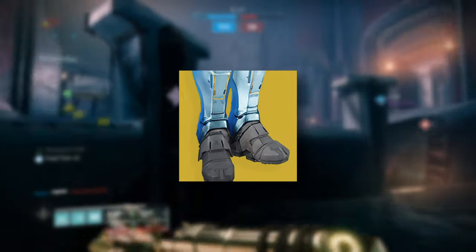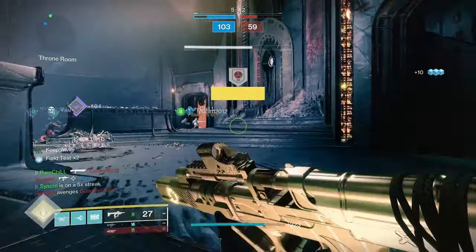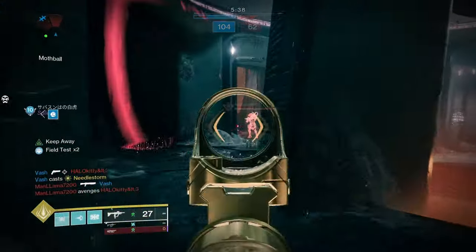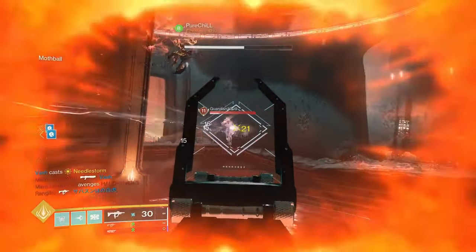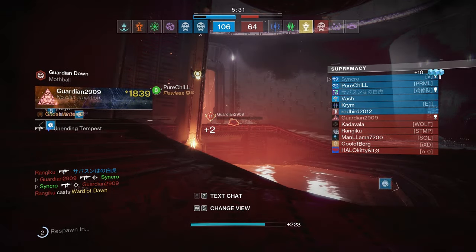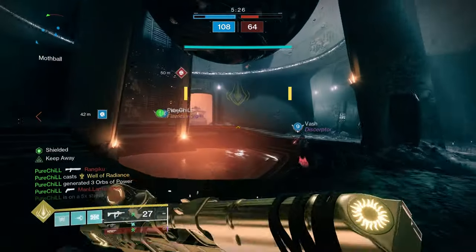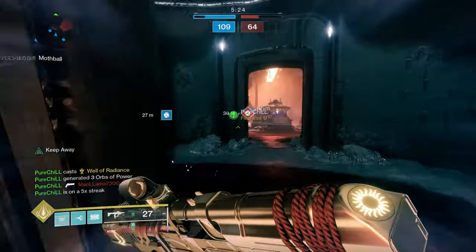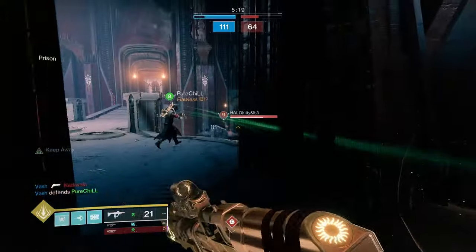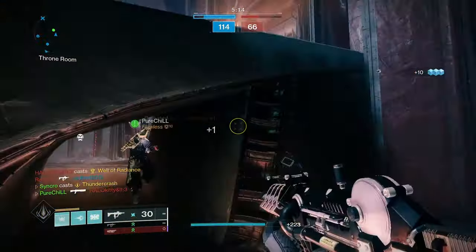Next up, we have Peacekeepers. Yes, I know they were nerfed, but all it did was take it from S-plus tier to S-tier. Peacekeepers is pretty much the guaranteed pick of sweaty players all over the Crucible, and for good reason. SMGs have been meta for almost two years, and Peacekeepers basically supercharge you if you have an SMG equipped. You get the same sprint and slide boost as with Dune's, except you also get extra mobility, increased strafe speeds, increased handling, swap speeds, ADS speeds on your SMG, and auto-loading when you stow your SMG. Peacekeepers are quite literally insane, and if you're running hard meta with SMG and Cloudstrike, then Peacekeepers are a mandatory pick.